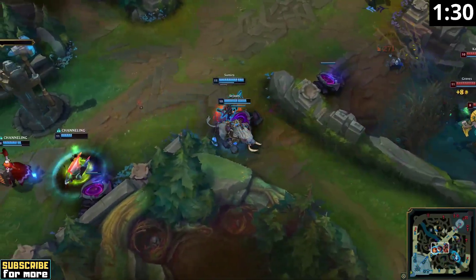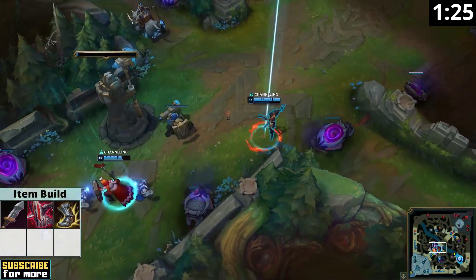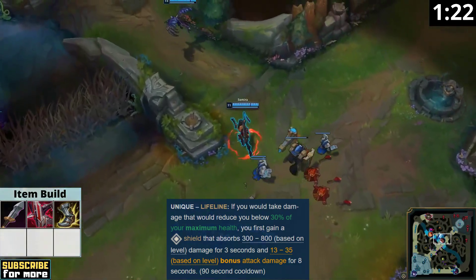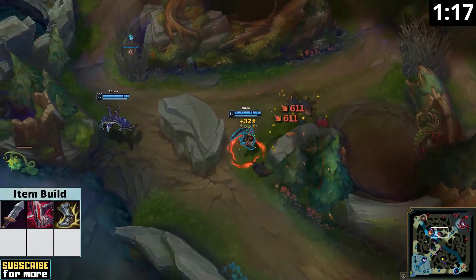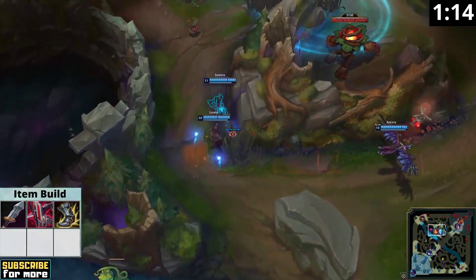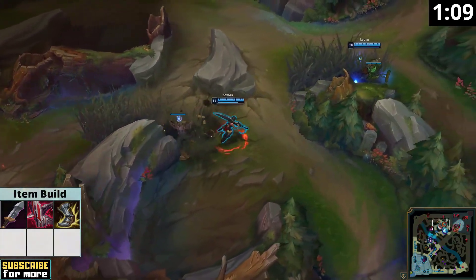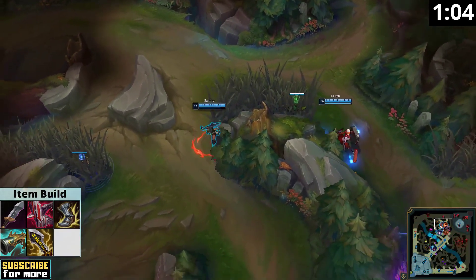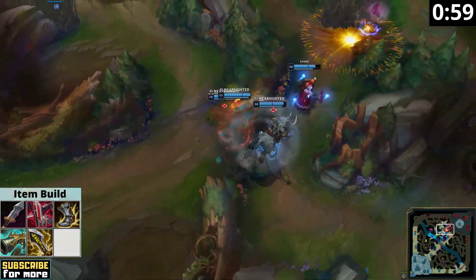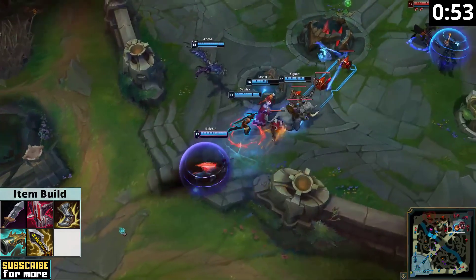Samira needs to rush Immortal Shieldbow for her first item because, on top of giving you more lifesteal for drain tanking, Shieldbow's lifeline passive makes it almost impossible for the enemy to kill you with burst damage. Burst damage really is the biggest counter against Samira, because if you die before you can deal much damage yourself, all your lifesteal is effectively useless. The rest of Samira's core build is purely focused on damage and crit while avoiding attack speed — attack speed would only boost your auto attacks, while damage and crit also amplify your Q and your ultimate. Samira's Q and ultimate do benefit from critical strike chance, which is the reason why you don't just go for lethality on her.